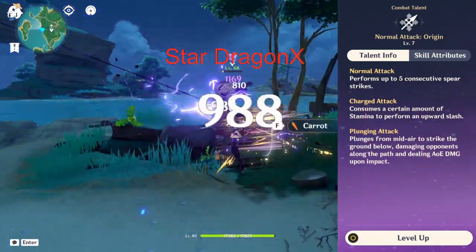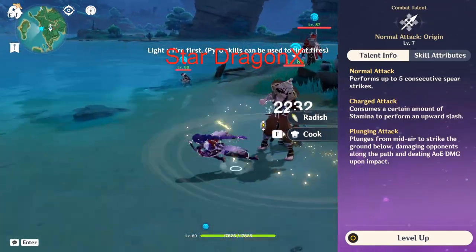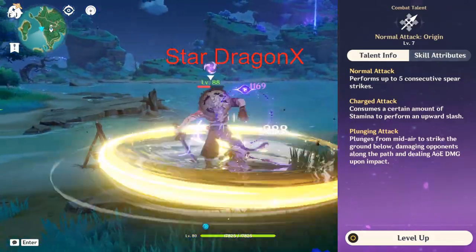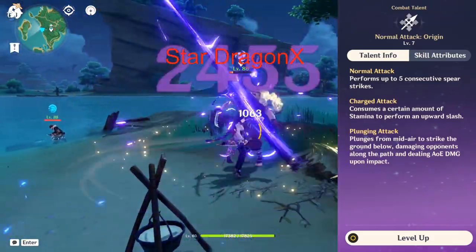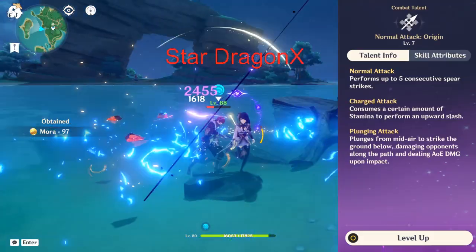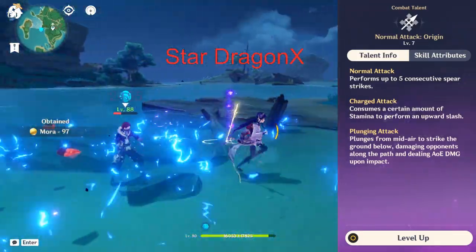So starting off with her attack — I will actually do her artifacts too, even a weapon. We're going to start out with her normal attack, which will perform up to five sections of strike from her spear. Her charge attack will go into an upward slash, consuming stamina. And her plunge attack is no different from any other character — it just hits down to the ground causing AoE impact damage.